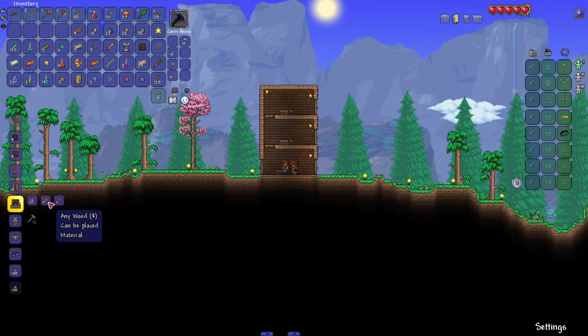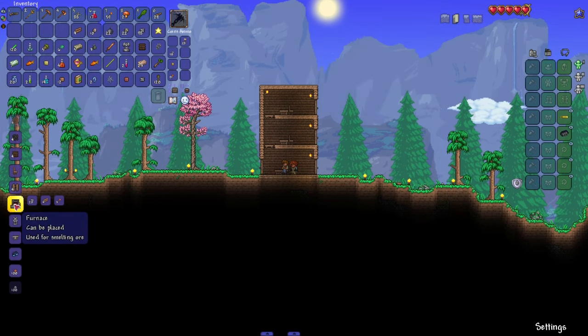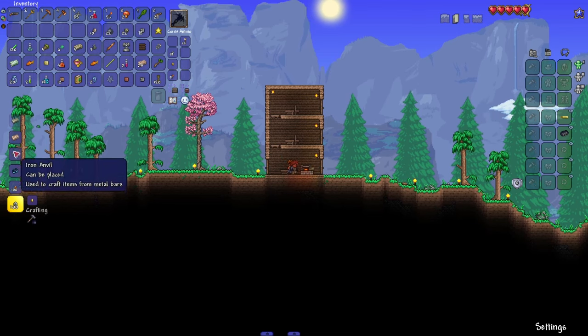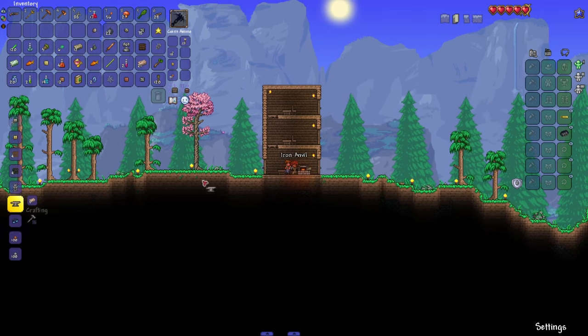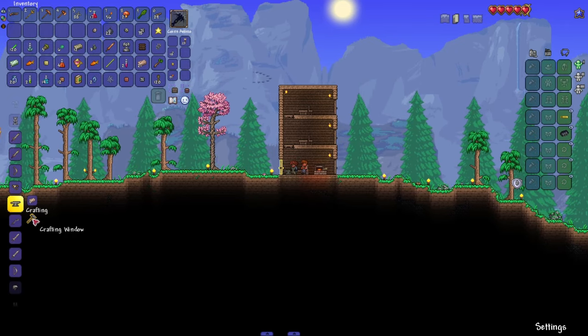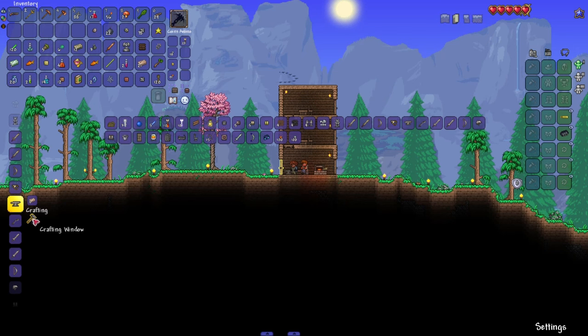Now that you have a bunch of ores and resources, you can craft a furnace at your crafting table and turn your ores into metal bars. Those can then be crafted into an anvil, the anvil being like a crafting table for things crafted out of metal bars. So craft yourself some good gear and weapons and continue exploring.